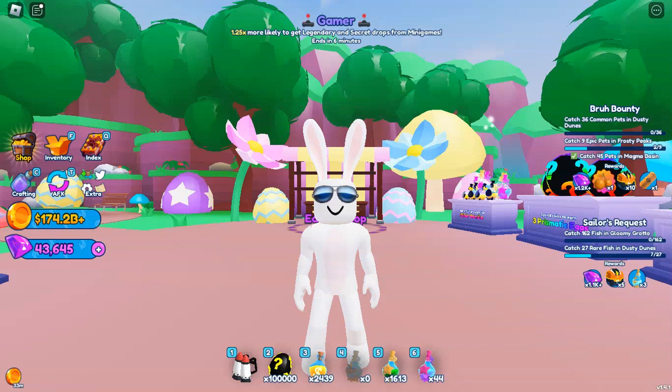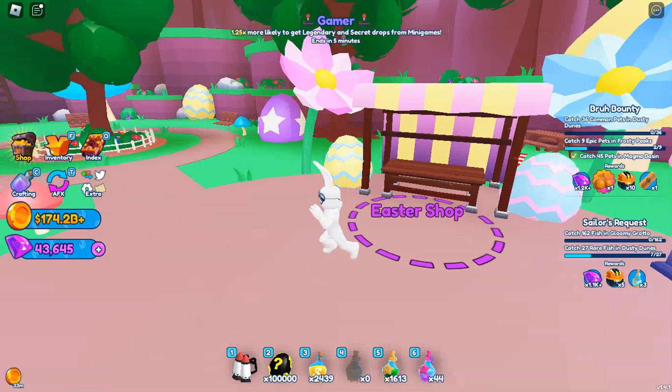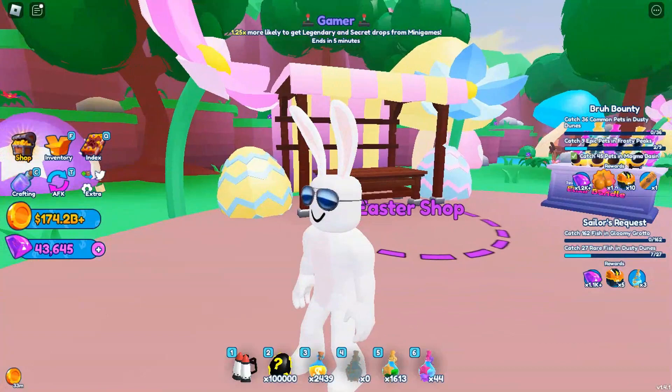As you guys can see, I do have 100,000 eggs on me, and they're actually super easy to get. You can buy them from the Easter shop with normal mystery eggs, and there's something right here where you can buy 50,000 for 50,000 diamonds. So that's a really good deal.